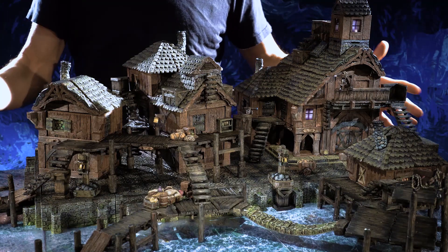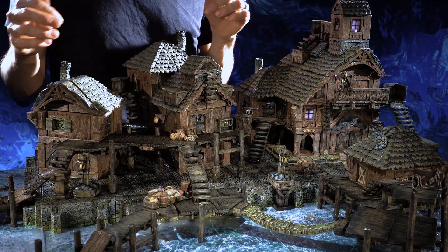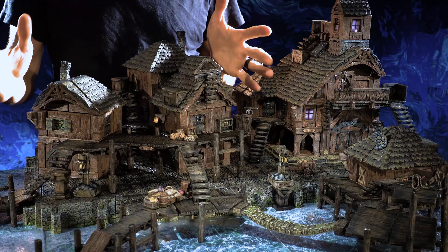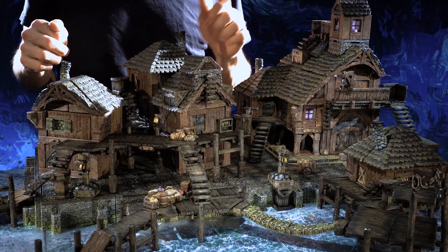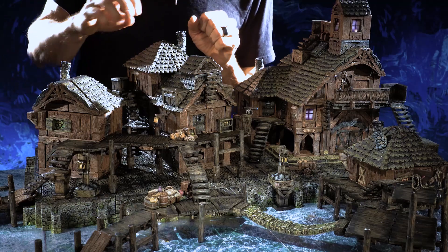Just like all of our districts and landmarks, this is made up out of component sets, so you can buy the sets individually rather than the whole big bundle if you'd like. For a complete listing of all the component sets that make up this district, take a look at the Kickstarter page — there's a link in the description below. Now let's look at some of the details in this thing.